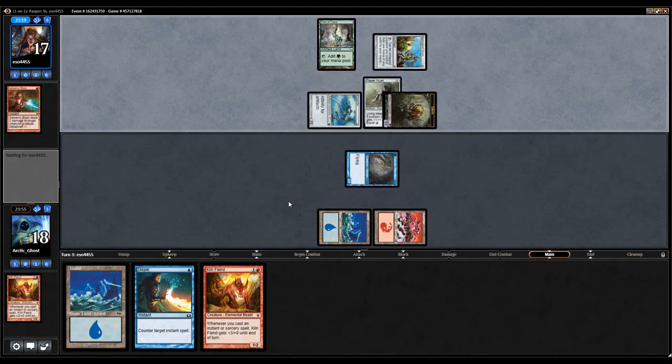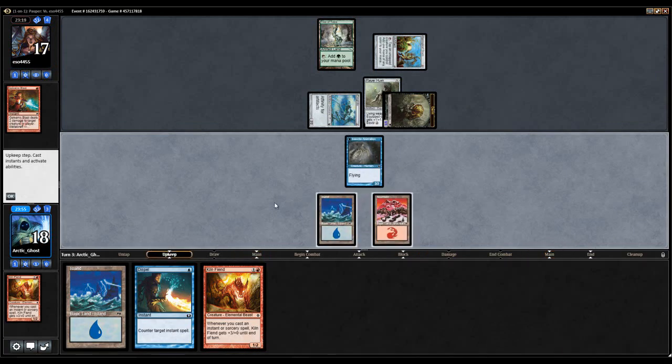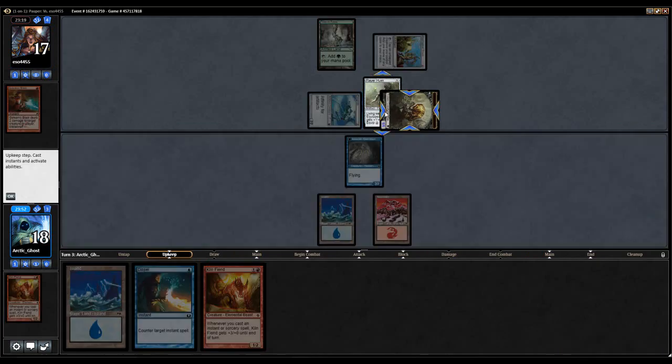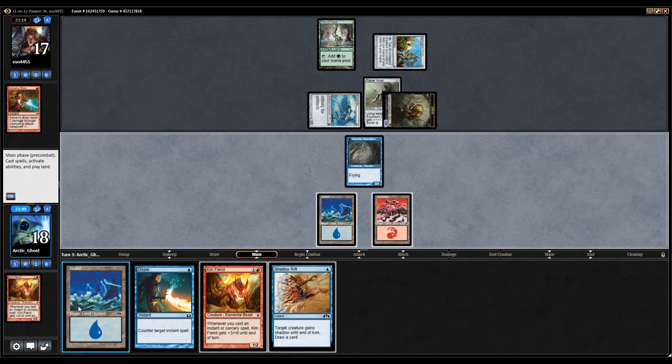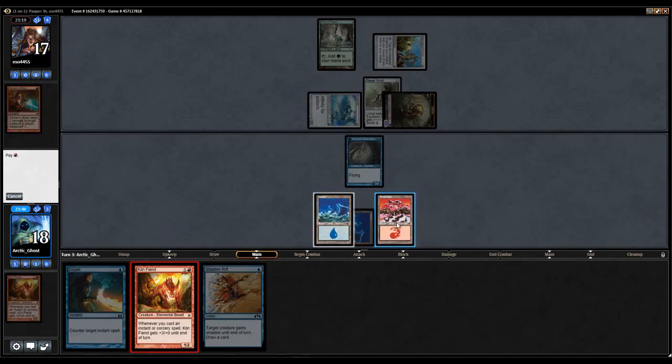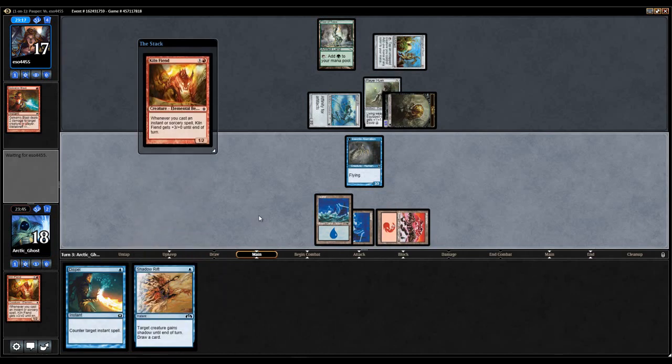Never mind — I forgot what I just said because my opponent killed my Kiln Fiend and said go. But they did attack for three. Oh no, they used it to pay the rent. I'm stupid. Okay, that's not bad either. Go ahead and play this, attack for three.